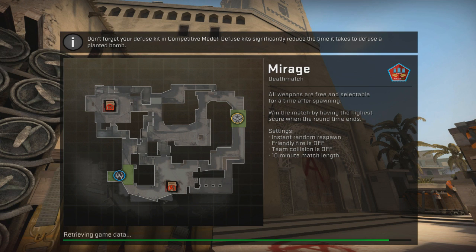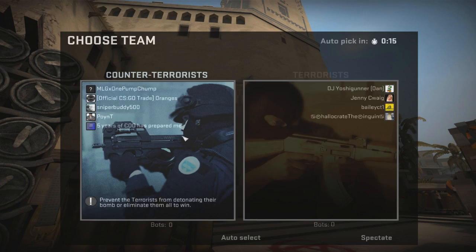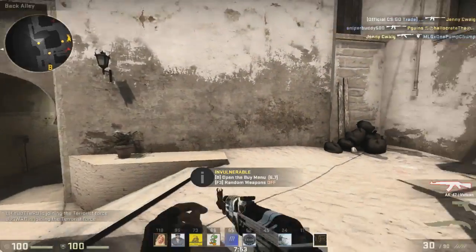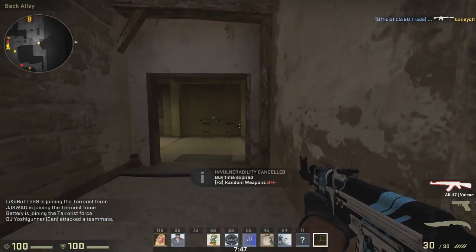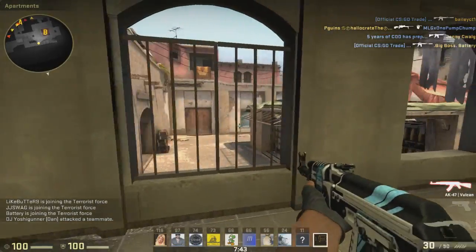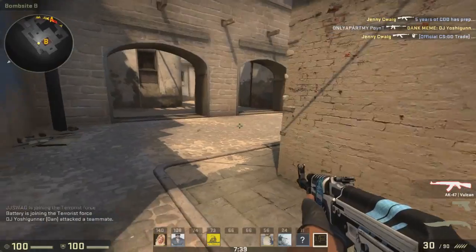I'm not sure if they let you pick the AK in this mode — I think it's just CT weapons. But anyway, go on Terrace. For some reason people don't like Terrace. Pick your AK and make sure you have random weapons off — just hit F3 or whatever it's set to. Now you've got to know what you want to work on. With rifles, do you want to work on your one taps or do you want to work on your sprays?